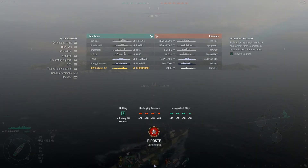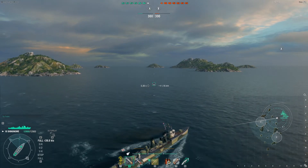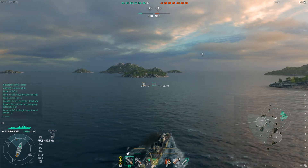For the most part you see a lot of battleships. We have an Arizona, a Bayern, two Fusos, a Cleveland, a Leander, and a Shinonomi on our team. On the enemy team there are two New Mexicos, a Bern, a Mutsu, a Cleveland, a Molotov, and a Gaede. Being a destroyer and torpedo boat is really good in ranked battles because you see a lot of battleships.